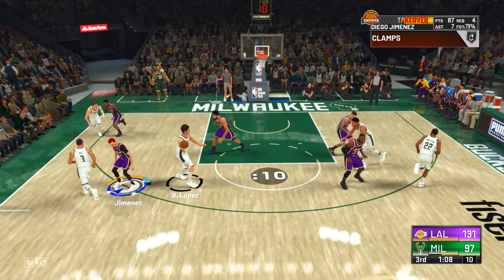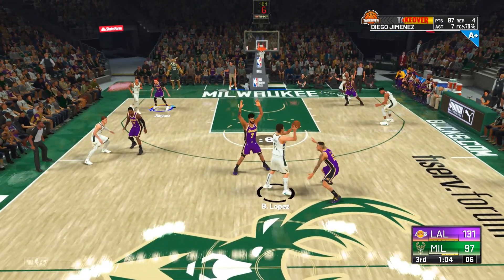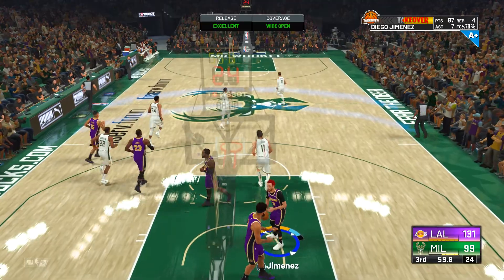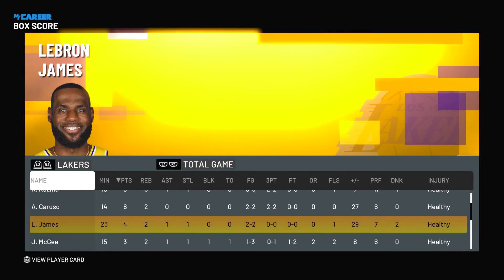George Hill just easily passed out of the double team. In this game George Hill is a pretty good point guard but the game doesn't give him amazing stats, and he's just casually passing out of a double team even though I have Trapper. I don't think Javale has it but let's check.